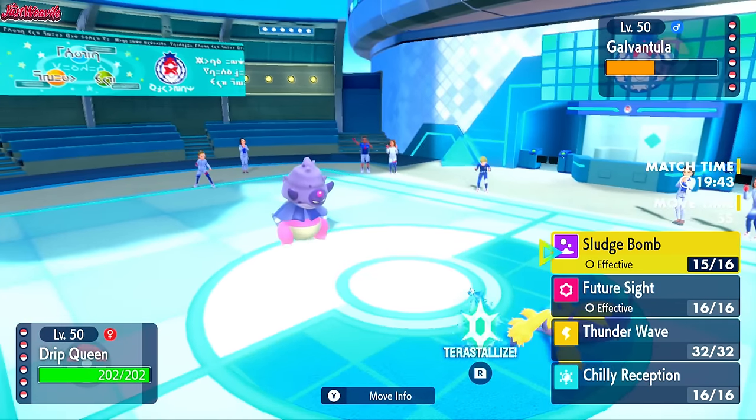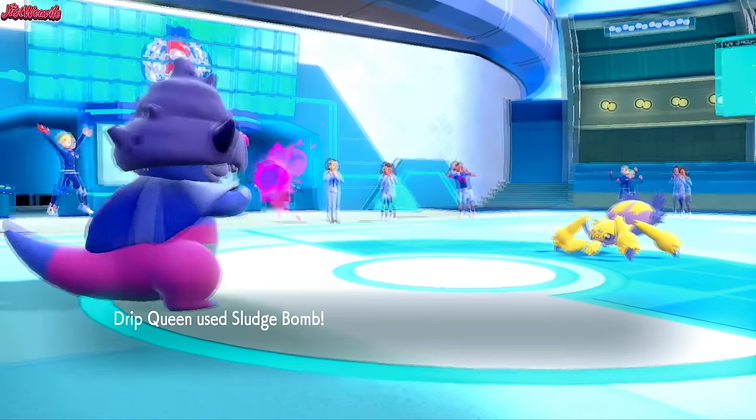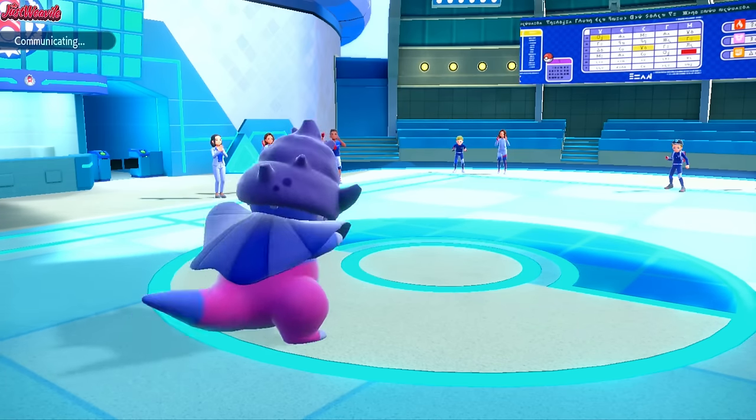They probably go into Heatran here, but I'm going to go for a Sludge Bomb anyway. They actually stay in and go for a Discharge — they're like, nah, we've got the webs up. Galvantula's not doing anything else for us now. So Slowking claims a KO straight up against the Galvantula, which is great because that's out of the way for my Handum and my Serena to come in.